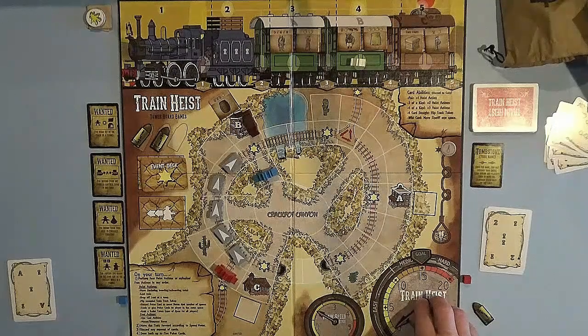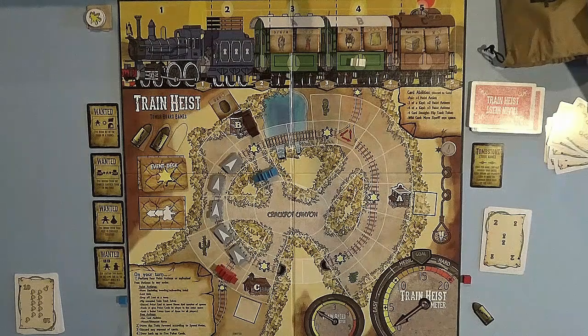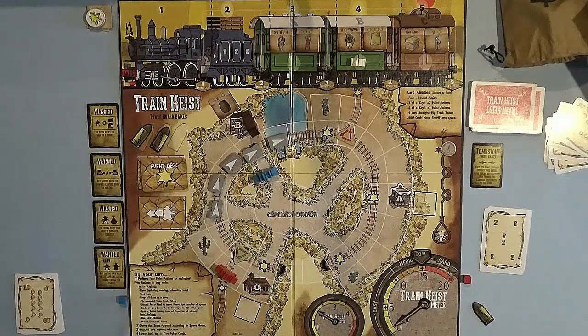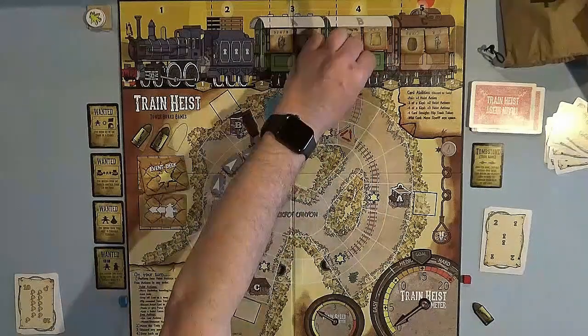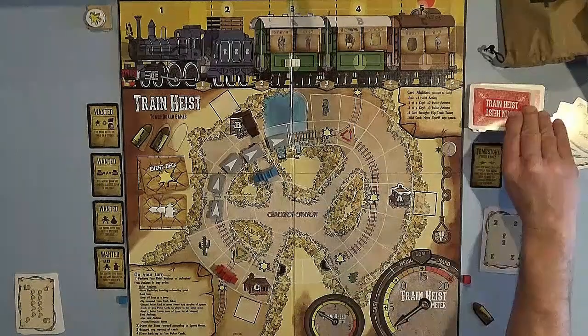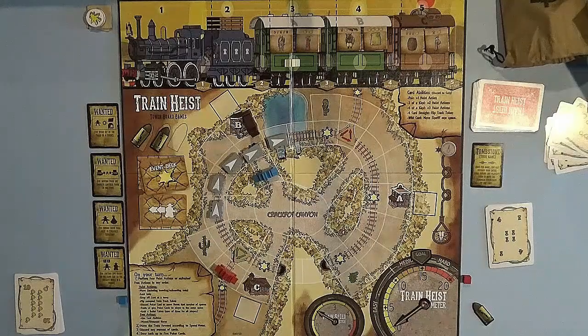I forgot to give myself a point for blue's drop-off of loot. I also forgot to draw up to five cards for blue. Moving the train two spaces — it crosses one of the stars. First we load the loot back into the train, filling any space that doesn't have at least two items in it. Then we flip the event deck: the sheriff moves two spaces towards the left, sitting in train car C. Red draws up to five cards — now at five — and that ends red's turn and the round.